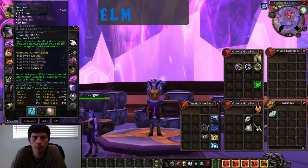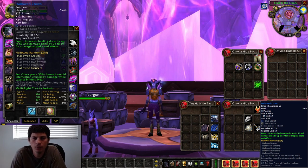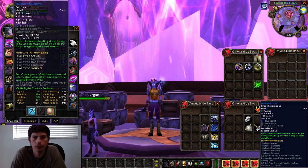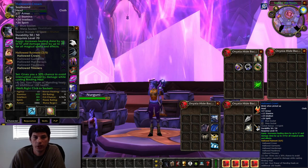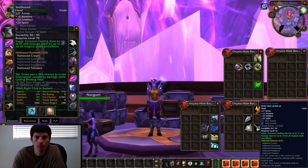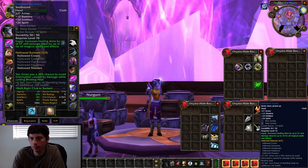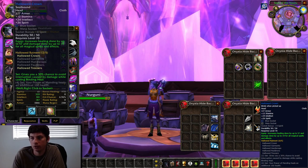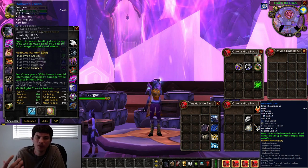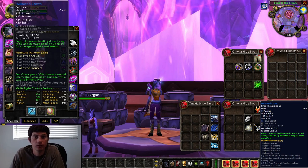Looking at the helm slot, the Hallowed Crown is by and large the best helm you're going to get, and this comes from normal Arcatraz. So it's going to be a pretty easy farm. The other options aren't as good and require heroics. Honestly, this helm is slightly better than the Whitemend helm, which is an epic crafted helm. So this helm is just super good out of normal Arcatraz.